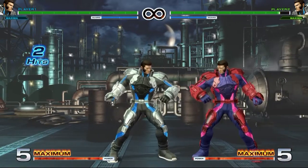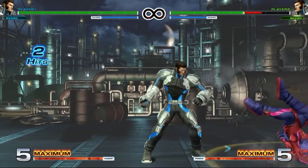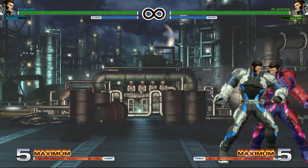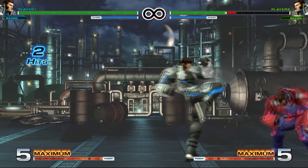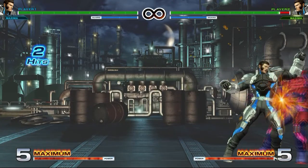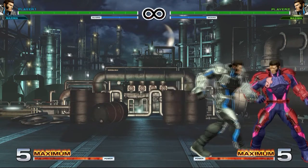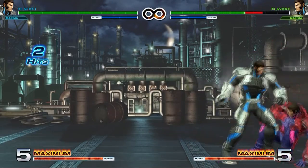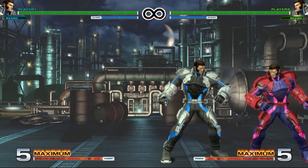Next let's go over close normals: light punch, light kick, heavy punch, heavy kick. Both close heavy buttons can be super or special-canceled. Close heavy punch is two hits and you can special-cancel either of those hits into any special move — there are enough hits that even Maxima's slow moves will combo. Same thing with heavy kick, which is also super-cancelable. You do get pushed a little further back on the second hit of heavy punch.